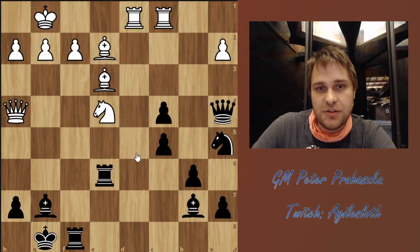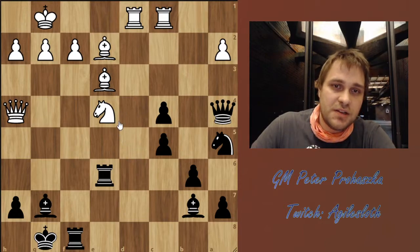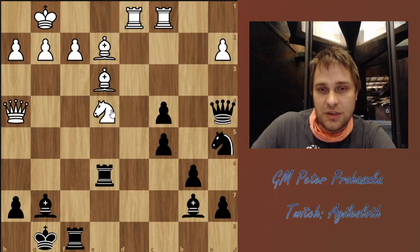Hello everybody, this is Peter and welcome to chess. This is a game between Alexei Sorokin and Gladuri Benjamin, played in the second round of the Final Four, and if there would have been a beauty prize, this game could easily have won it.